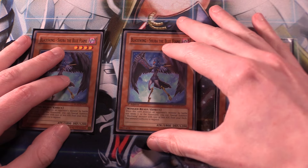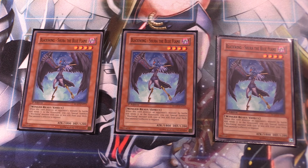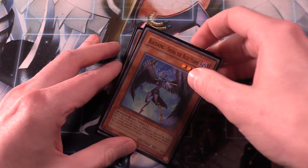Our second biggest Blackwing is Shura the Blue Flame. Shura is really, really good — a 1,800 attack Blackwing monster that can search most of your other Blackwings if normal summoned with Black Whirlwind face-up on the field. Shura has the effect that when this card destroys an opponent's monster by battle and sends it to the graveyard, you can special summon one Blackwing monster with 1,500 or less attack from your deck. This opens up Gale, Kalut, Blizzard, and even Vayu. Three copies of Shura — definitely maximize it.